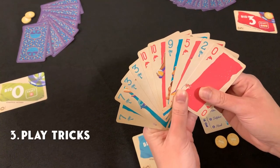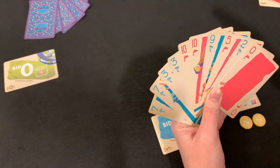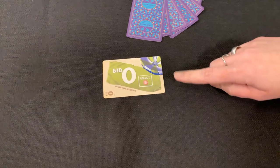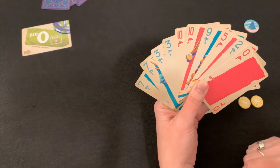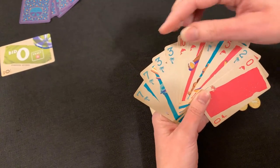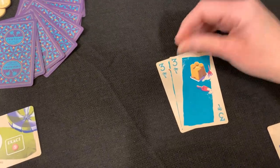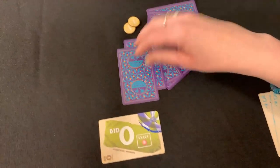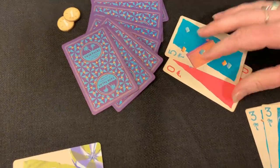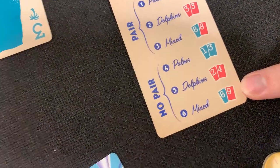It's time to play our first trick since we're the shark. Sometimes it's hard to lead because you don't know what they're going to do. The only indicator I have is that one player is not going to try to take any tricks. Since she bid three as do I, I'm going to start strong. I'm going to play a pair of palms to the center of the table. The other player is playing a mixed no pair, which is the lowest they could play, so we're winning the trick so far.